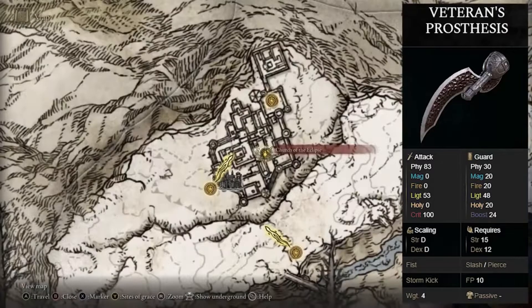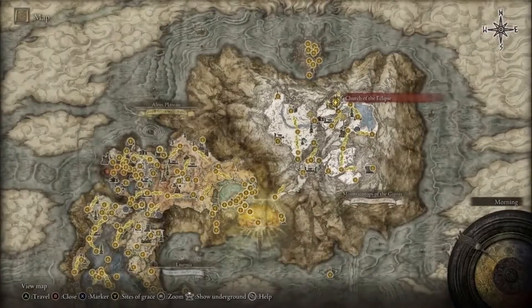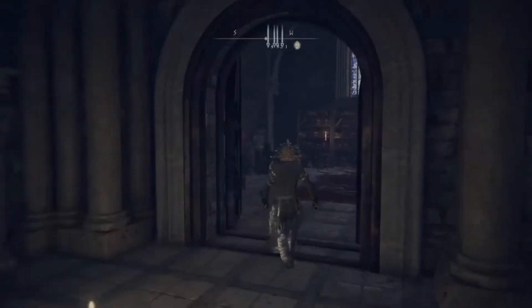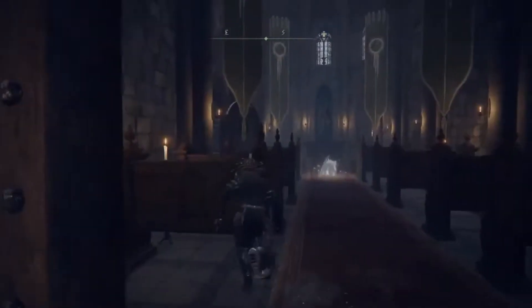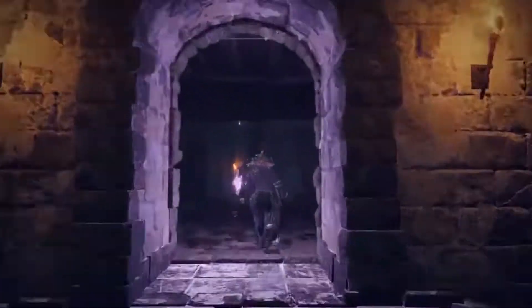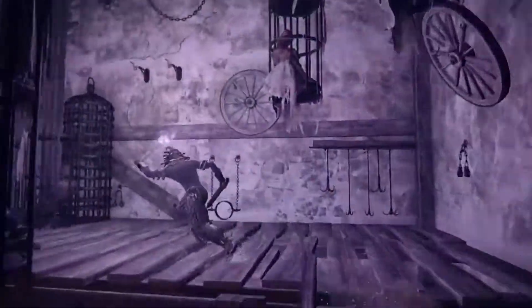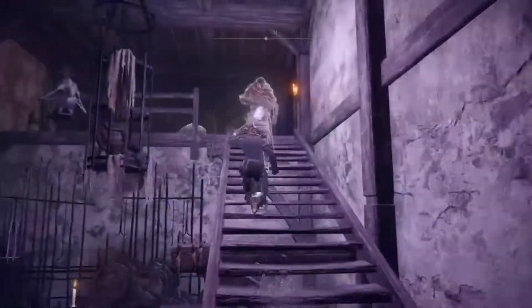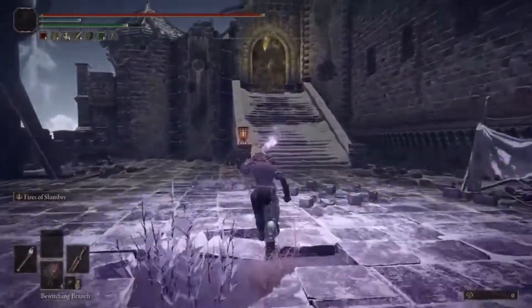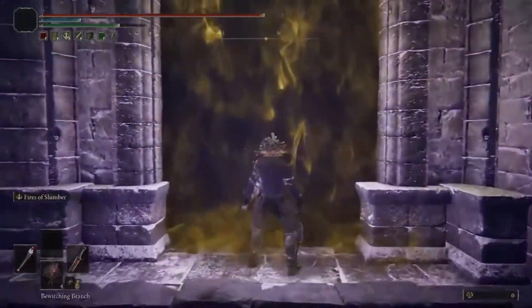If you'd like the Veteran's Prosthesis, you'll head to the Church of the Eclipse here in Castle Sol. Once you're here, head up to the boss fight, kill the boss, and the boss will drop the weapon we're looking for. I recommend bringing some Bewitching Branches because they're useful on his adds.